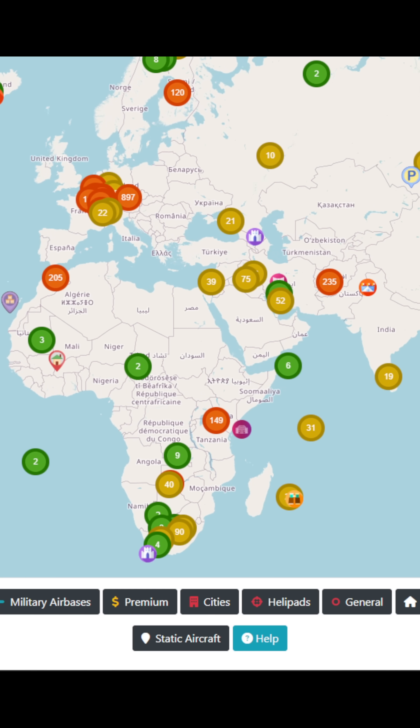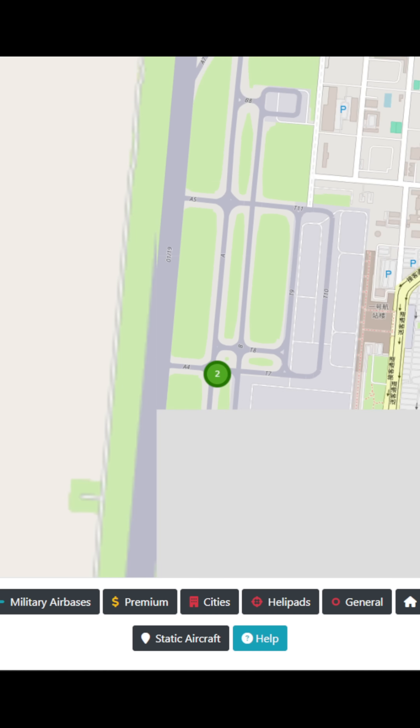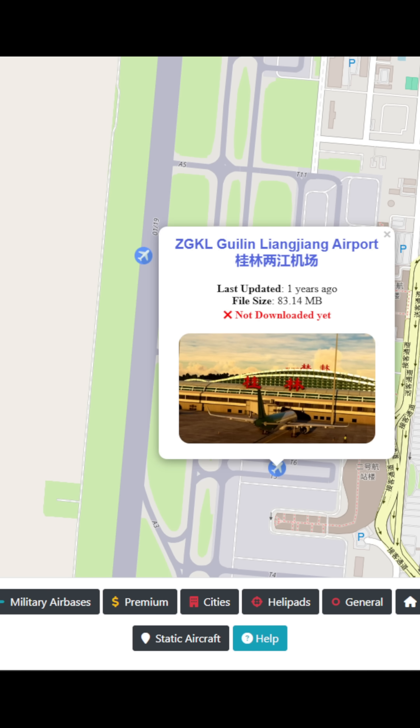Scenery enhancements. FlightSim.to also hosts an incredible amount of free scenery enhancements, from airports to cities and landscapes. This will make your game look and feel far more realistic.